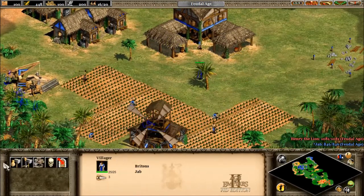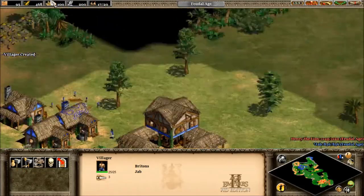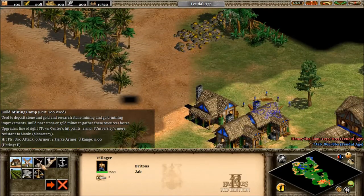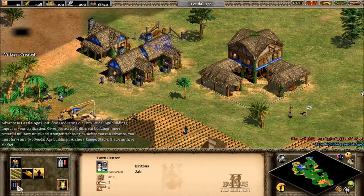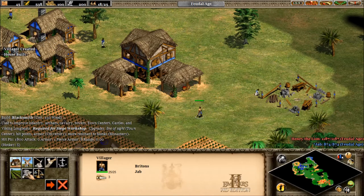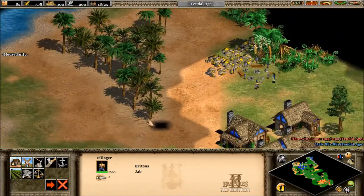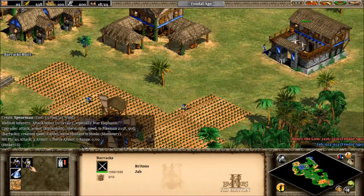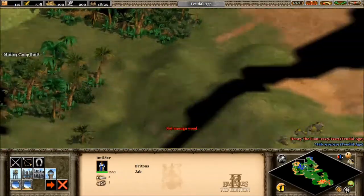Always get those villagers out. I should probably start getting gold coming in — we'll need it for the tech up. We'll need wood and stone for that too. We can improve our units at the blacksmith. We won't be needing a dock, thankfully. The barracks is done. I really need to build an archery range because as the Britons, that's where my advantage comes in.